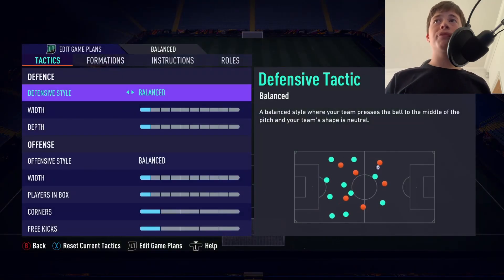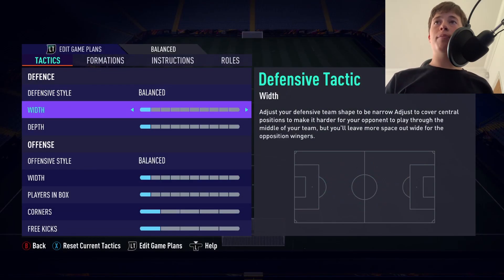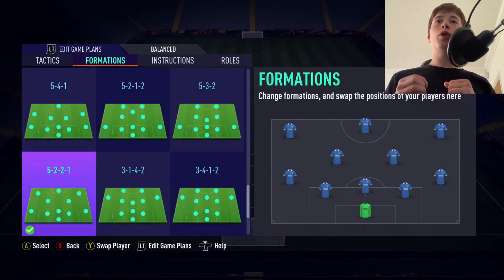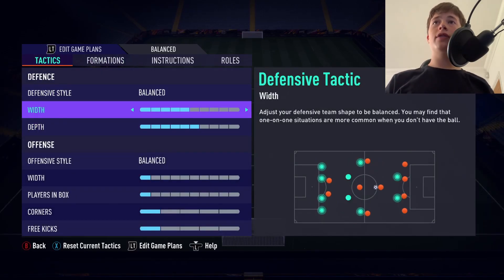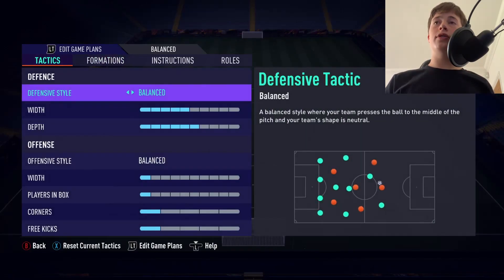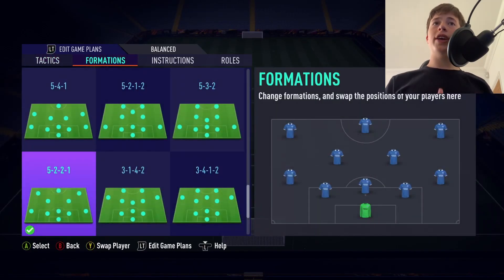Let's get into the tactics for the 5-2-2-1. The defensive style is going to be left on Balance, and our width and depth are going to be on five and six. You want your wing backs to push wide to cover and pocket their wingers. To do this, we want our attacking width on five or six — personally I use five — so they stay in their positions. Our depth is going to be on six because the formation itself is quite attacking.